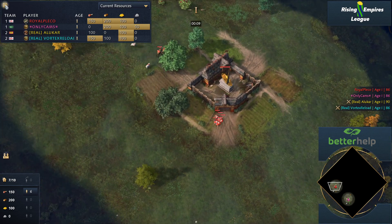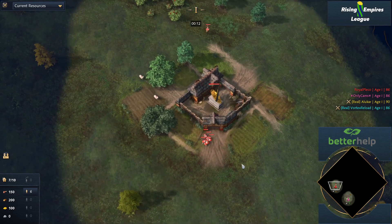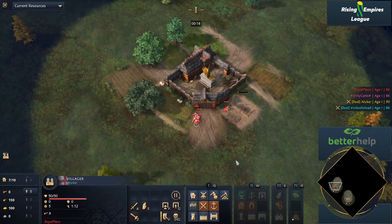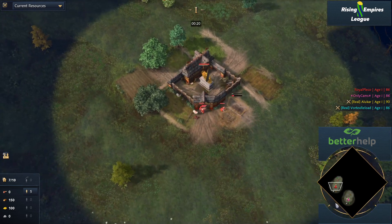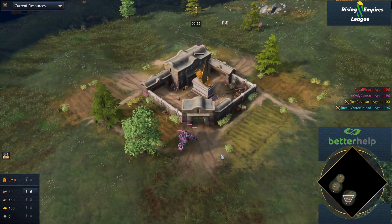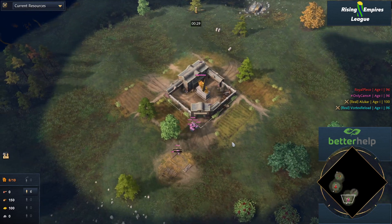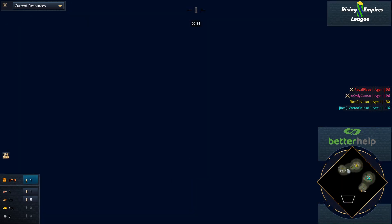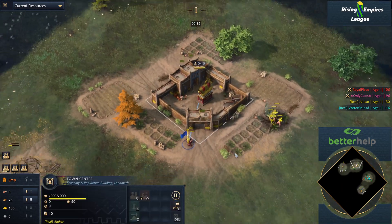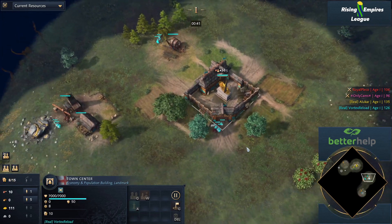Game number two, here we go. Who do we have? In the red, we have Royal Pleko playing as the English for a change, taking a moment away from his Royal Knight shenanigans from the previous game. With him, his teammate OnlyCamps, continuing to play on the Ottomans. On the other side of the map, we have Alucar in yellow playing as the Malians, and Vortex Reload in teal playing as the English.